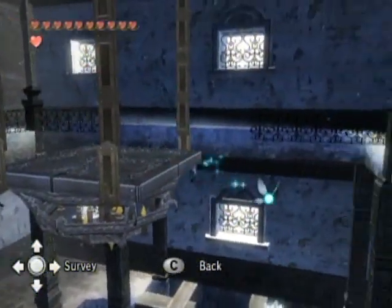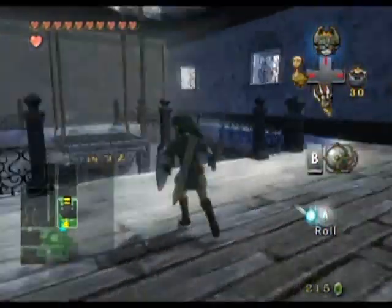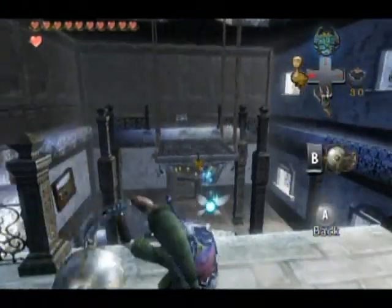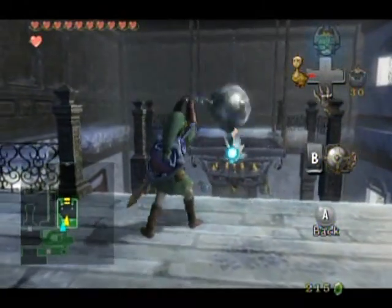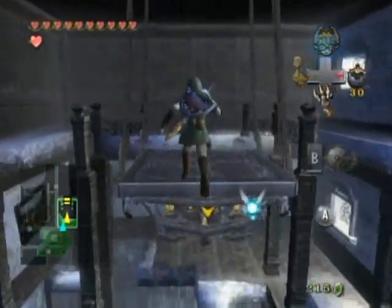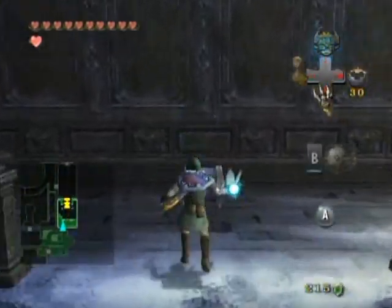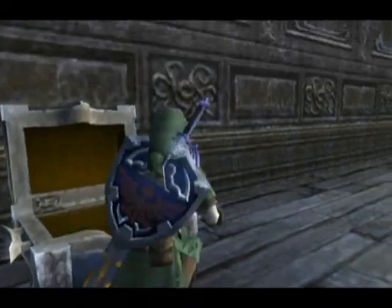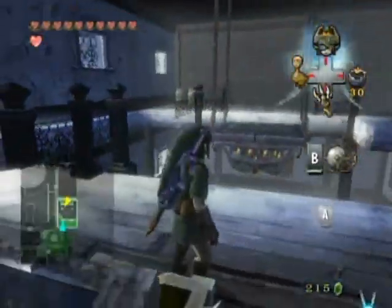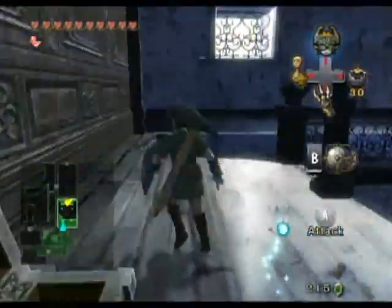What I want to do is get over to that treasure chest. The way you do that is not by attempting to jump across — you want to make that chandelier swing so that you can jump onto it once it swings towards you. Now you can access the treasure chest. This contains a key, just what I needed. This room is the bane of my existence.